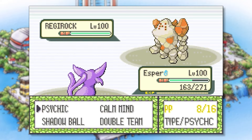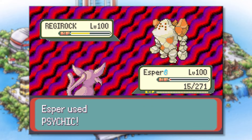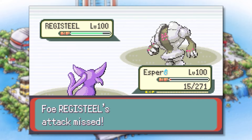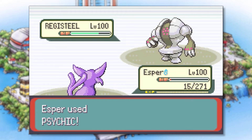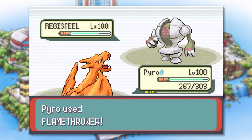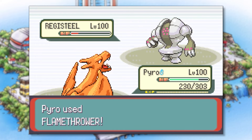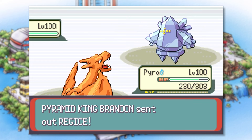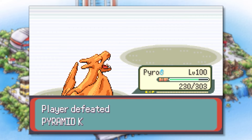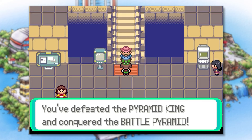He sends out Regirock and we lead with Esper. We bring it down to half health with Psychic, it almost takes us out with Earthquake, but a second Psychic finishes it off. Next up is Registeel — Psychic doesn't do quite enough damage and Esper is eventually taken out by Earthquake. We send out Pyro who has a type advantage and almost defeats Registeel with a single Flamethrower. It survives and goes for Metal Claw which barely does damage, allowing us to take it down with one final Flamethrower. Lastly he sends out Regice, but we go for Flamethrower which does massive damage, defeating it in a single hit and earning us the Silver Brave Symbol. That was way easier than expected — I think getting to the battle was harder than the battle itself.